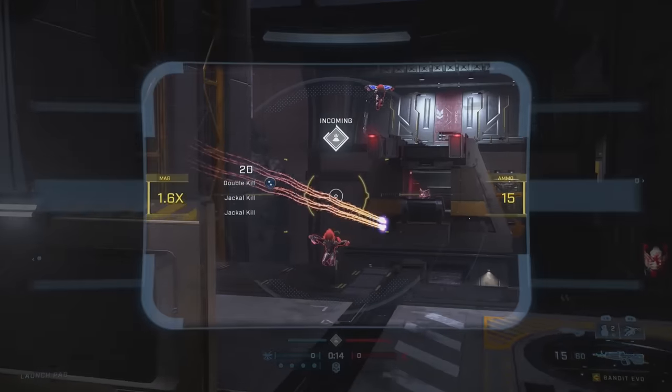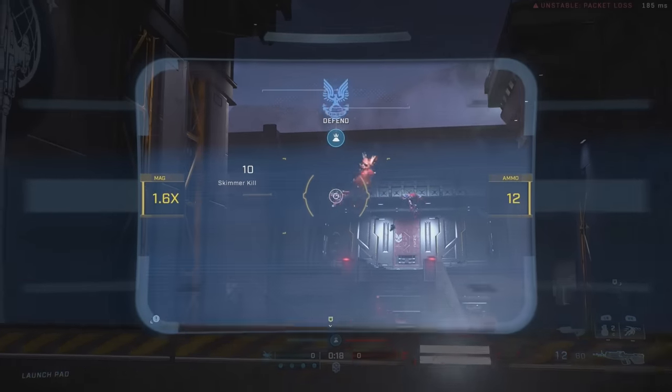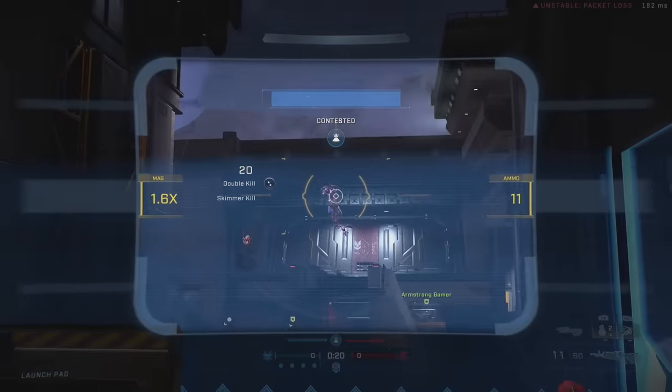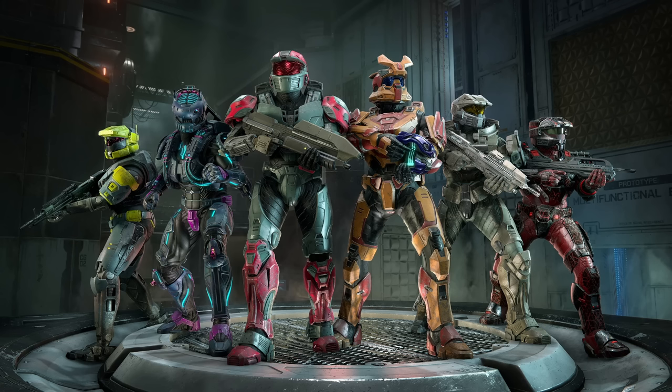Halo Infinite's next big update is almost here and 343 have finally released their customization blog overviewing some of the new cosmetics we can expect. The blog post opens with an overview of various cosmetic options we'll be able to create, including the Mark IV armor, new armor from the Yappening and Cyber Showdown events, the Spirit of Fire event armor set, and various cross-core customization options.